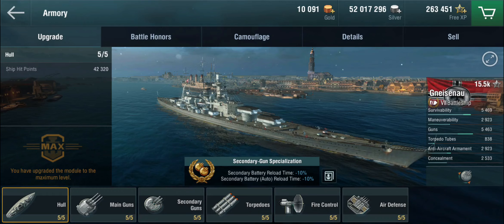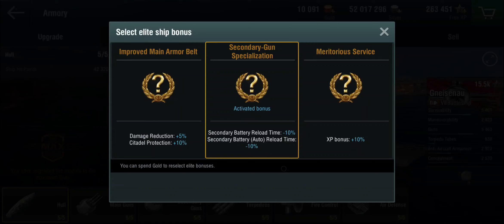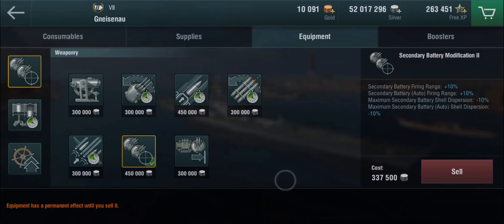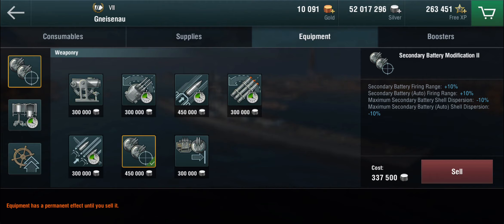So how have I set up my Gneisenau? I've repurchased the Gneisenau on my personal account because I tried this on the press account and I just have too big of a target on my back. For the elite bonus, I've got secondary gun specialization, which gives improved reload time on both the auto secondaries and the manual secondaries. Because again, this is a German battleship — it's all about the secondaries. This is probably more of a battle cruiser, really.